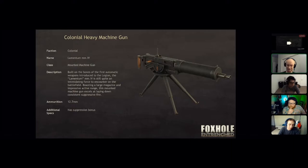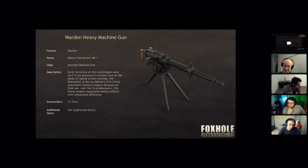The Wardens also need something, and they are also getting their own heavy machine gun. The stat differences between the two will be similar to the differences between the two factions' light and medium machine guns — different damage, ammo, and rate of fire. But both factions will finally be getting their tripod heavy machine guns.